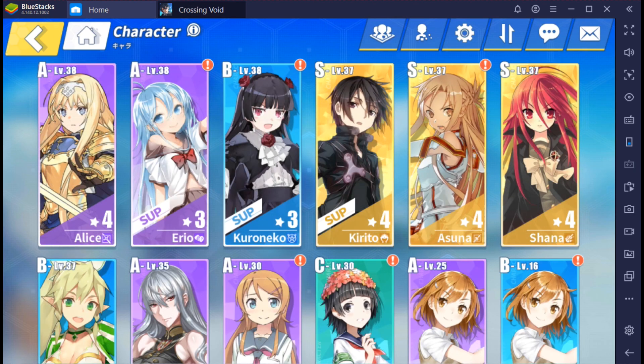This is the team right now — we got Alice, we have Erio backing up Alice because I don't like her cross skills. It's either going to be Kirito or the other character, and both of her cross skills are kind of lame so I don't want to use them. Kiriniko is literally there because I have nobody else to put there with Shauna.